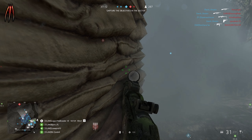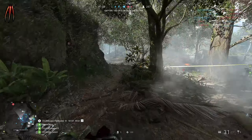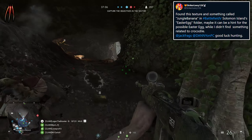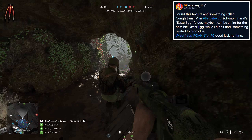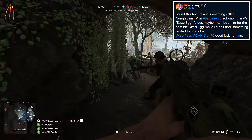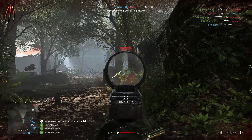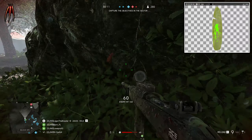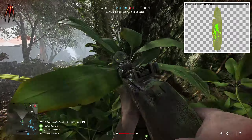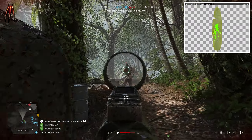To reinforce the predator Easter egg theory, someone posted on Twitter that they found a texture in something called the 'jungle banana' folder in Battlefield 5's Solomon Islands Easter egg files — possibly a hint for the Easter egg. They also found nothing related to a crocodile, and posted a picture that really looks like a leaf with green predator blood on it.